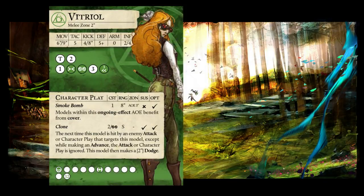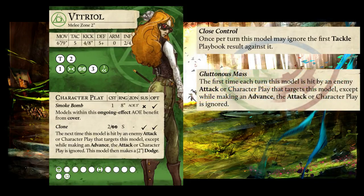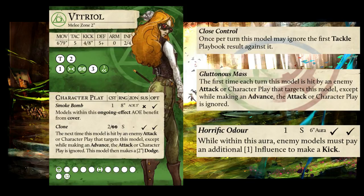Let's talk about model-specific counters to this play — specifically, passive abilities that counter it. Vitriol's top-end influence is 4, and she needs to use all of it to make this play, so anything that alters that math prevents it. Some of the best abilities that do this are Close Control, which requires Vitriol to apply 2 tackle results to get the ball; Gluttonous Mass, which ignores the first hit; and Horrific Odor, which increases the cost to kick by 1. It's important to know that Close Control is not perfect, since a RAP can proc Close Control.